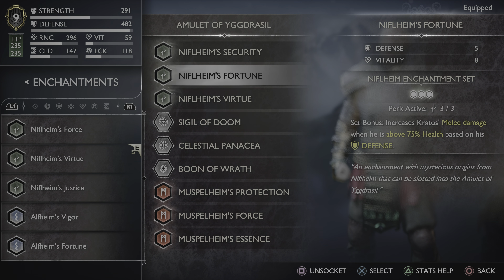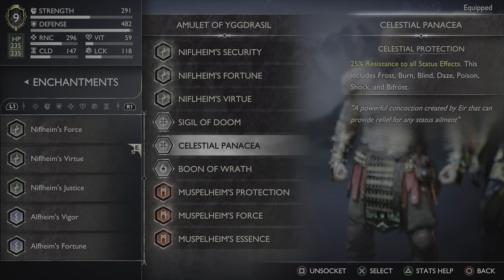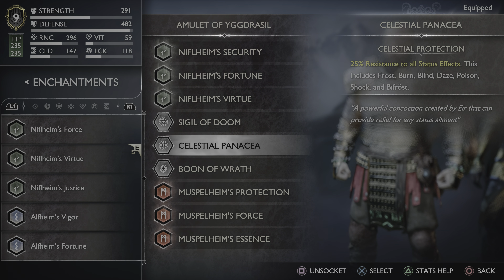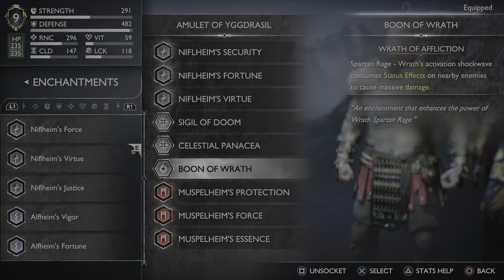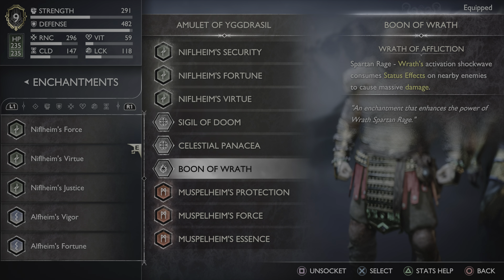You do have to have 80 luck, so that's why having luck in different enchantments helps. The Celestial Panacea gives 25% resistance to all status effects — just overall really great to have. We have the Boon of Wrath because we are using Wrath as our Spartan Rage — every build should have an enchantment that helps with their Wrath type, because each one just increases its damage by a lot. When activating Wrath, it consumes the status effects of nearby enemies to cause massive damage — which when you're using sigil arrows, you're already putting status effects on enemies. So together: elemental explosions everywhere. That is it for the Amulet of Yggdrasil.